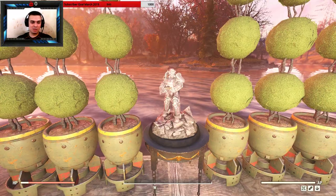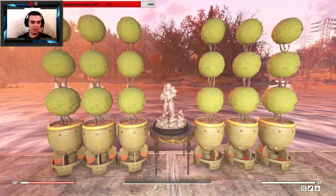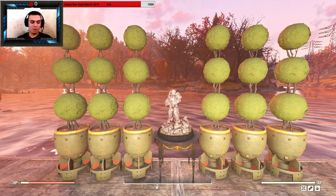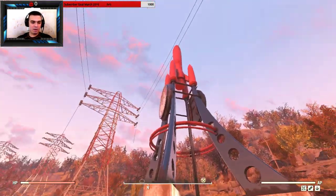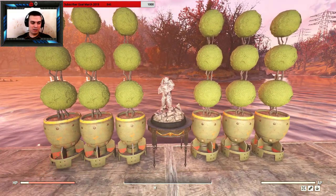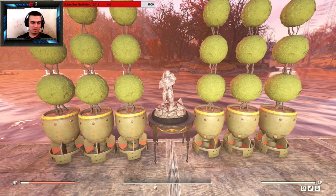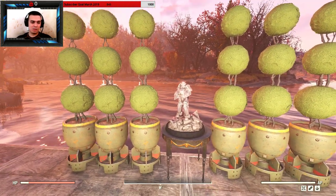I actually got it just today. Since I already had these two items and they're kind of okay, I decided to do it in one video. The power armor statue is not limited, so you can still buy it. Today you can buy it with a discount for 200 atoms, which is the 3rd of March, and there's like 13 hours left or so.